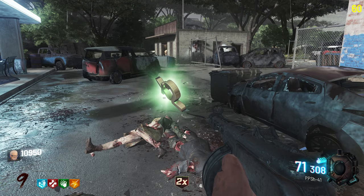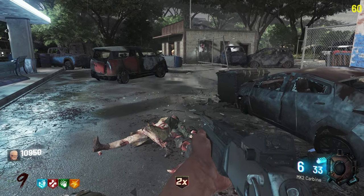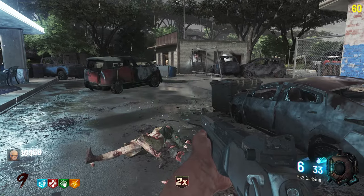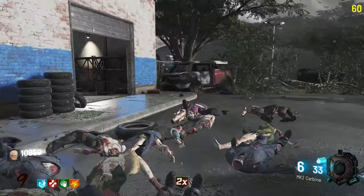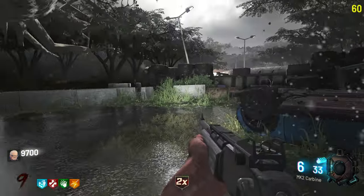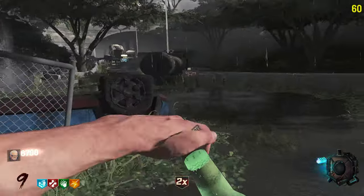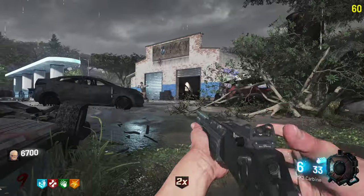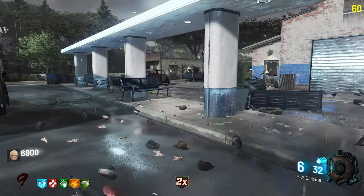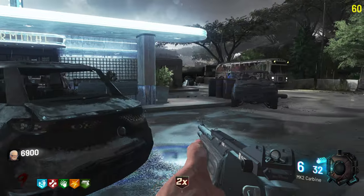Mule Kick would also be really nice. What's this one over here — Mule Kick! Looks amazing. We'll get that for sure — now we can have an extra weapon so we can hit the box again or grab a wall weapon, but I think I'd rather hit the box for now just in case we get something good.